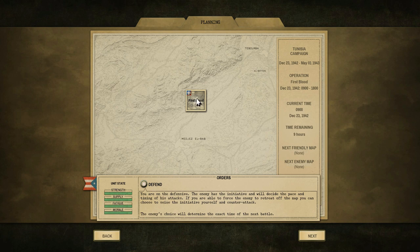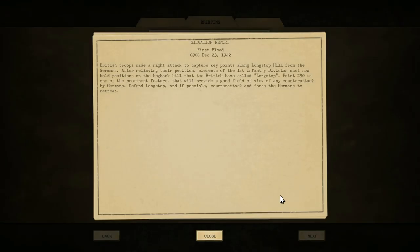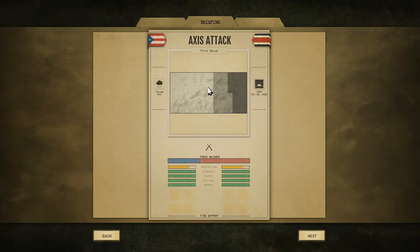We're going to fight this First Blood battle in Tunisia. It's nine o'clock in the morning with a nine-hour map. We're on the defensive — the enemy has the initiative and will decide the pace and timing of attacks. If you force the enemy to retreat off-map, you can seize the initiative and counter-attack. One of the things I love about Close Combat is it's a somewhat dynamic campaign — not strictly linear — where the individual battles are shaped by what's happening on the ground.